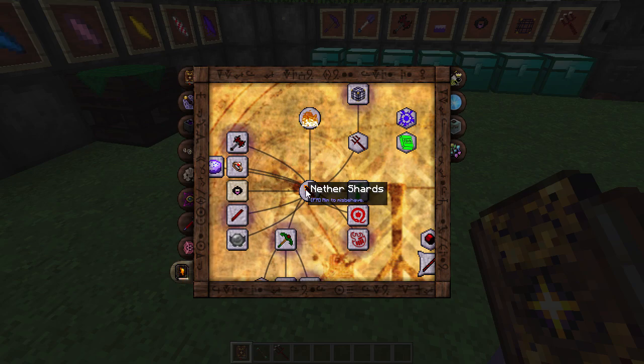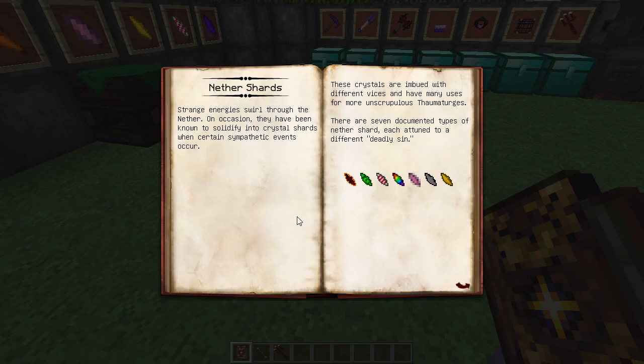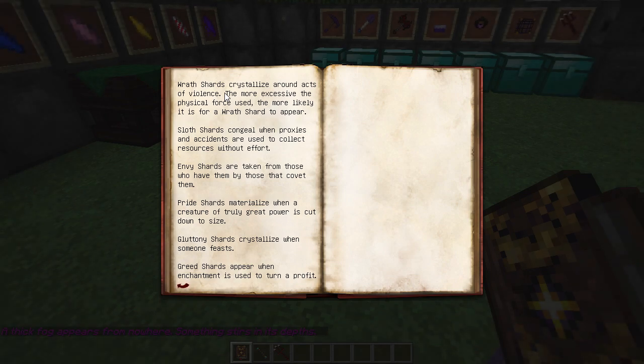The very first thing we're starting with is Nether Shards. This adds seven new shards to Thaumcraft, all based on the seven deadly sins, and you can only get these in the Nether. A quick announcement: this mod got updated not long ago and gluttony and greed shards are now obtainable by different methods. Previously the only way to get them was with the corruption enchantment on a pickaxe.